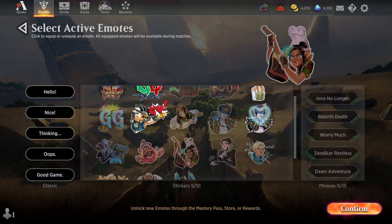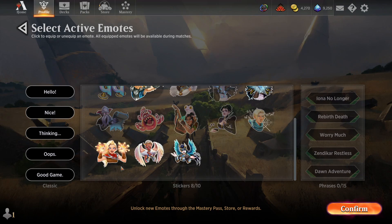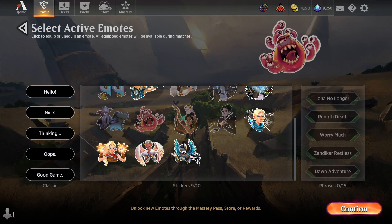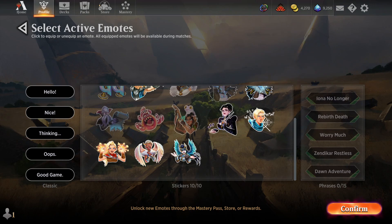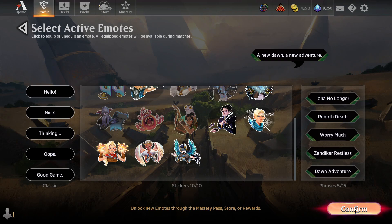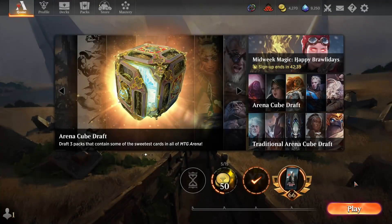Those will go on the first page of emotes. For the next five I'll go for these two Valkyries, Rowan, Will, and how about a Professor Onyx — we'll confirm those on the right. I'm also going to add my five phrase emotes so I have the maximum number of emotes.